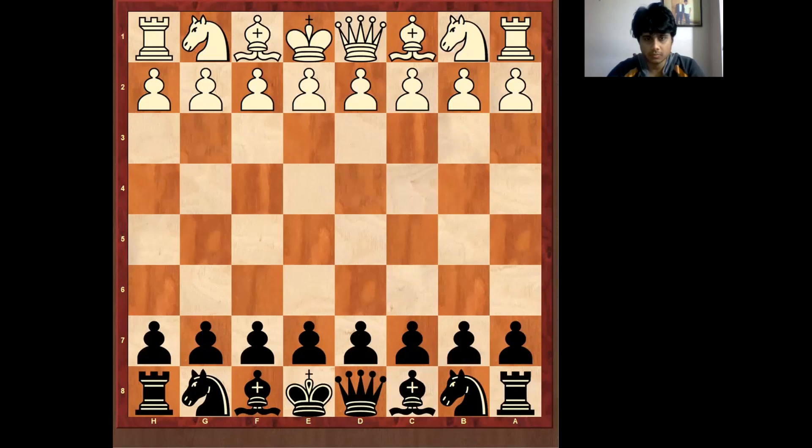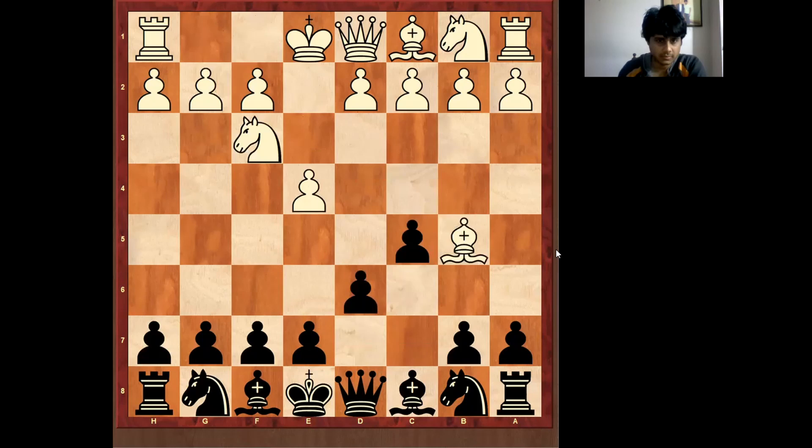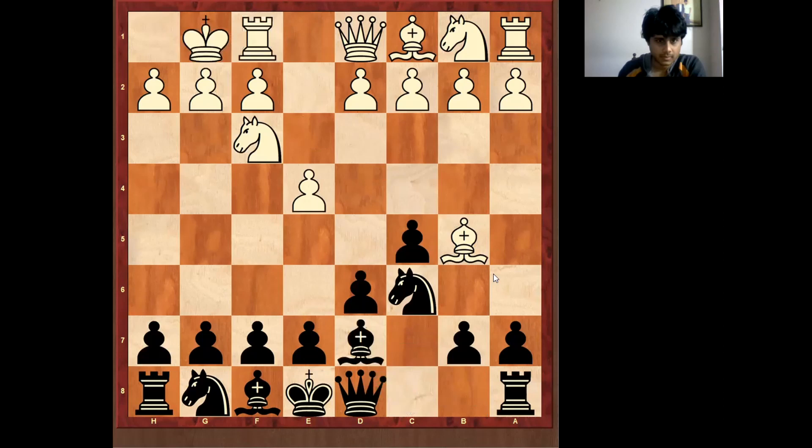Hello everyone. This is my game against a new player at the Fora Open 2012, and I'm black. Let's get started: e4, c5, knight f3, d6, and b5, knight c6 — b5 is the Moscow Opening.